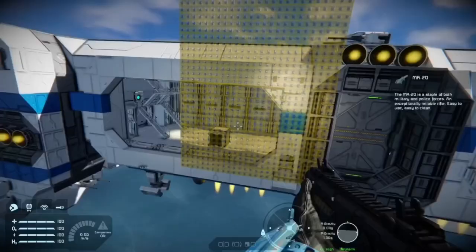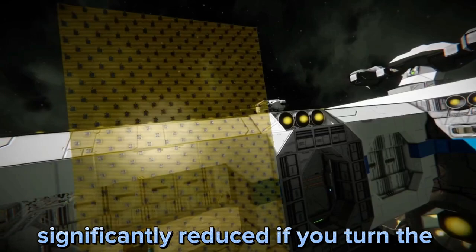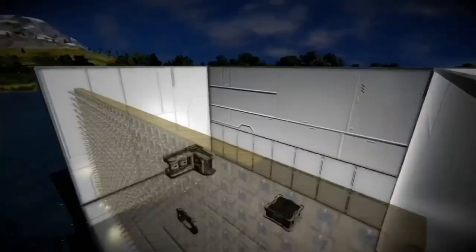However, this design does come with drawbacks. This energy shield design does impact gameplay performance. However, the impact can be significantly reduced if you turn the target dummies into a checkerboard pattern and scale down the projection. It will still maintain the same functionality, but it will have less surface area.